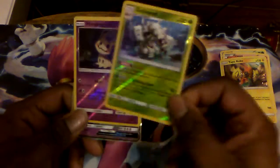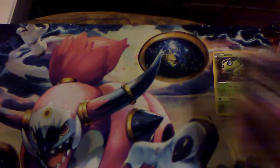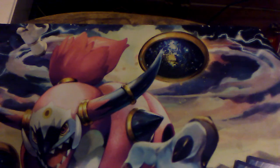So to recap: aside from the three guaranteed foils which were all promos we already have, we pulled a reverse Golisopod, a reverse Mimikyu, a Toxapex GX, and a Mega Venusaur EX Full Art. As always, if you enjoyed this video and want to see more episodes in the future, please make sure to like the video and subscribe. Thanks for watching!